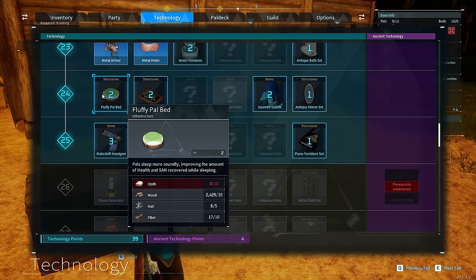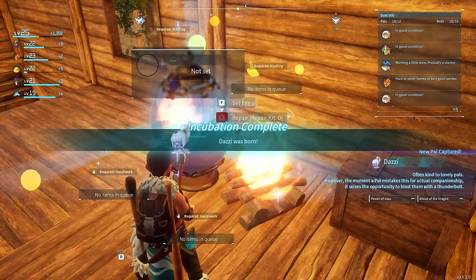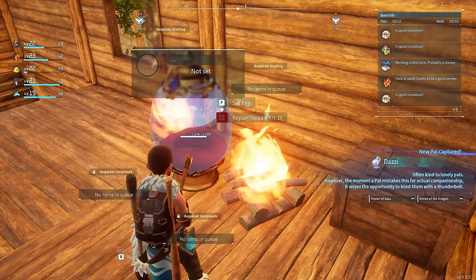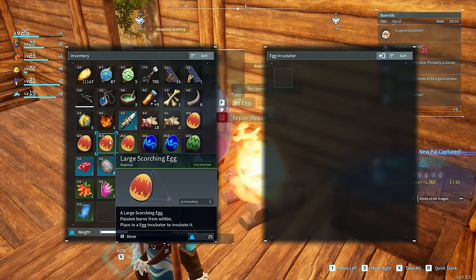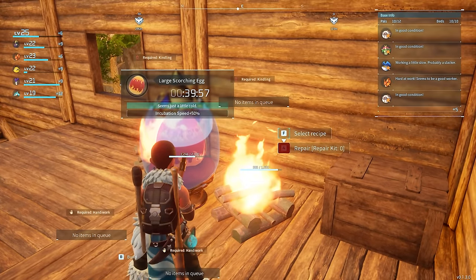I leveled up the base yet again and could now assign more PALs. I can also learn the fluffy PAL bed — great because it will restore even more sanity to your PALs when they sleep in it. I incubated an electric egg and got a PAL known as a Rayne. Rayne accompanies you and follows up your attacks with lightning bolts that increase in damage per partner skill level while it is in your party and not set as your active PAL — quite the potent combination, especially if you had a few of those.